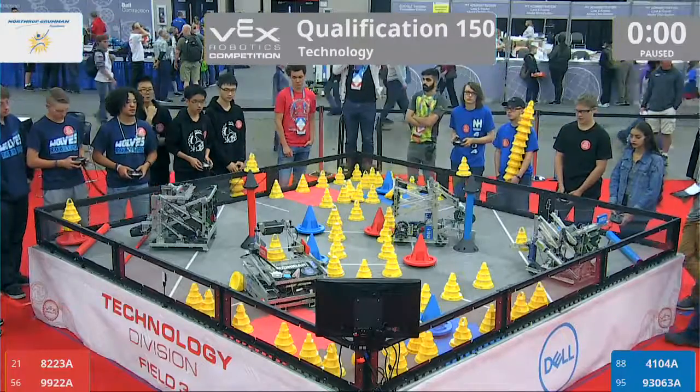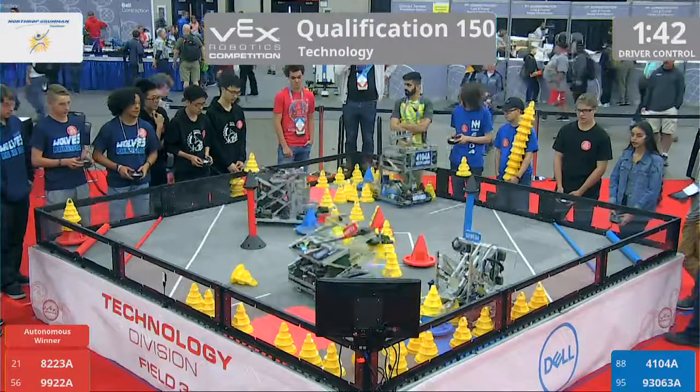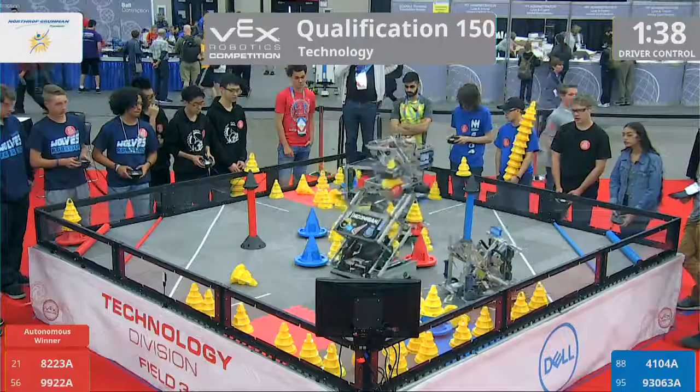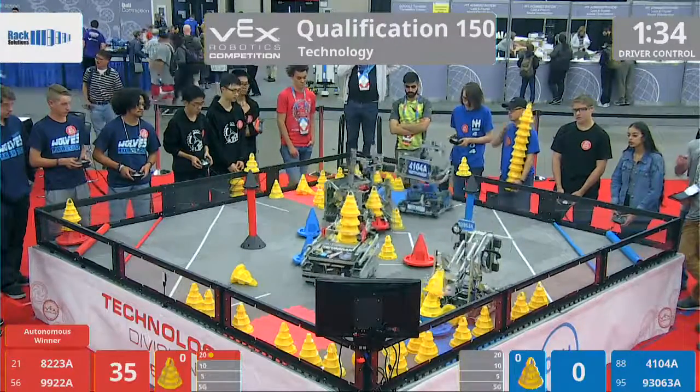Drivers take control in 3, 2, 1, go! Red Alliance gets that autonomous bonus. Blue Alliance makes their way across the field — they've got to make up this gap. Blue Alliance has the mobile goal in their possession.